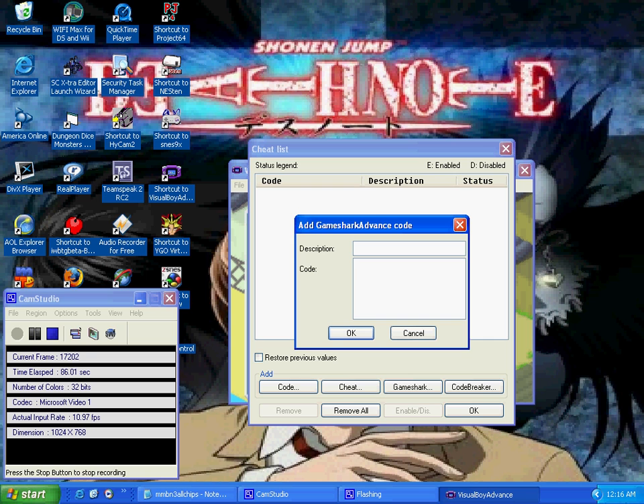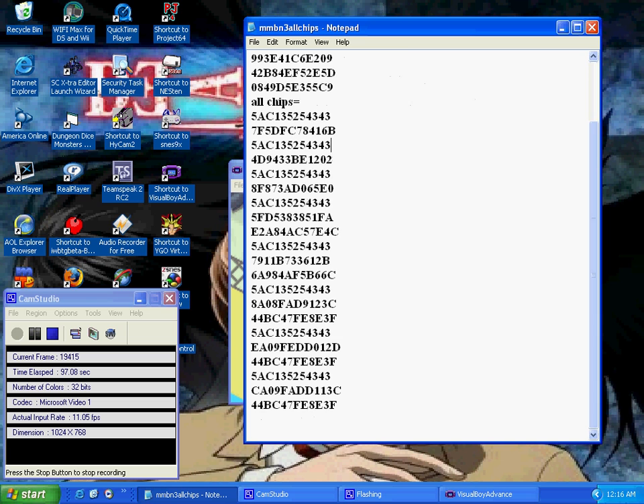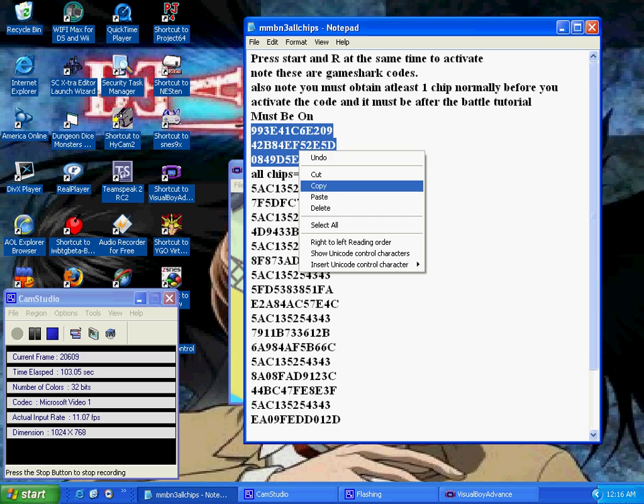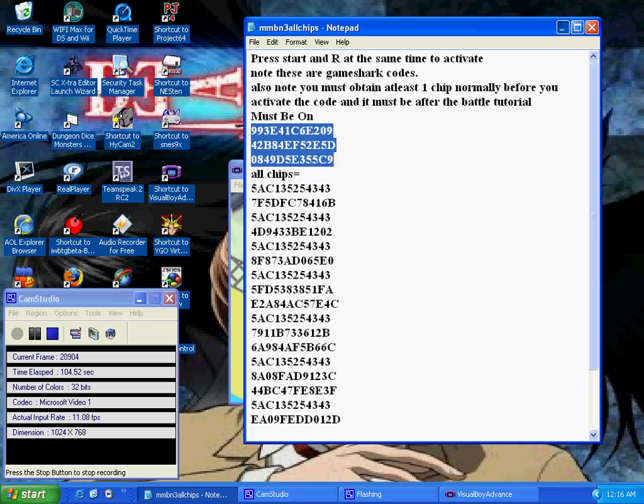Enter in the description. The first code I'm going to use is a code that you have to have enabled, so I'm just going to call it M. Here's the cheat list, which I'll post in the description for everybody to see. Go ahead and copy this.